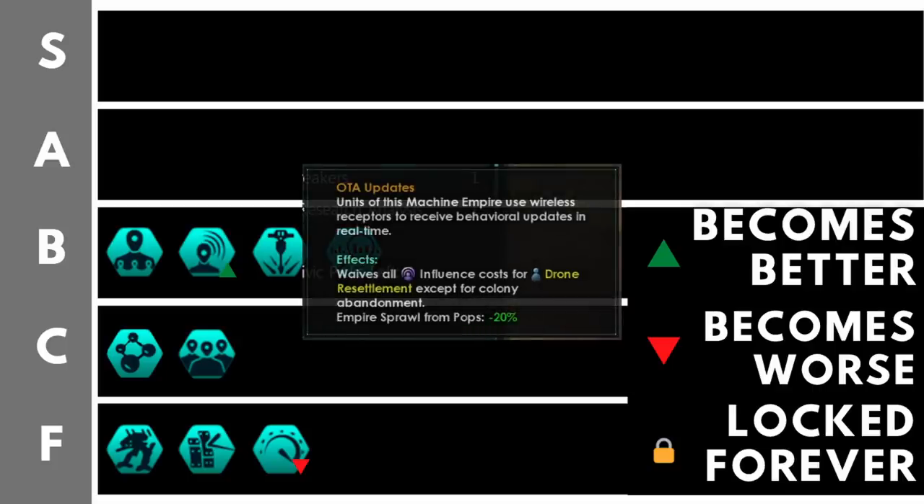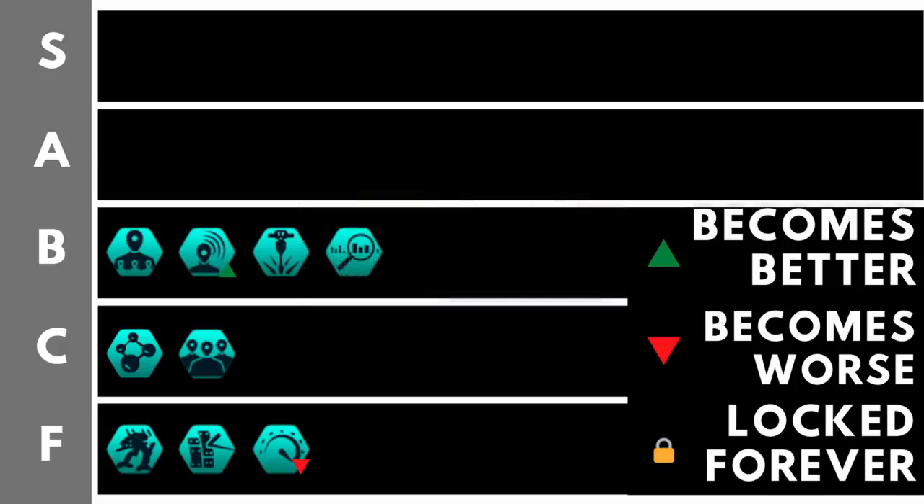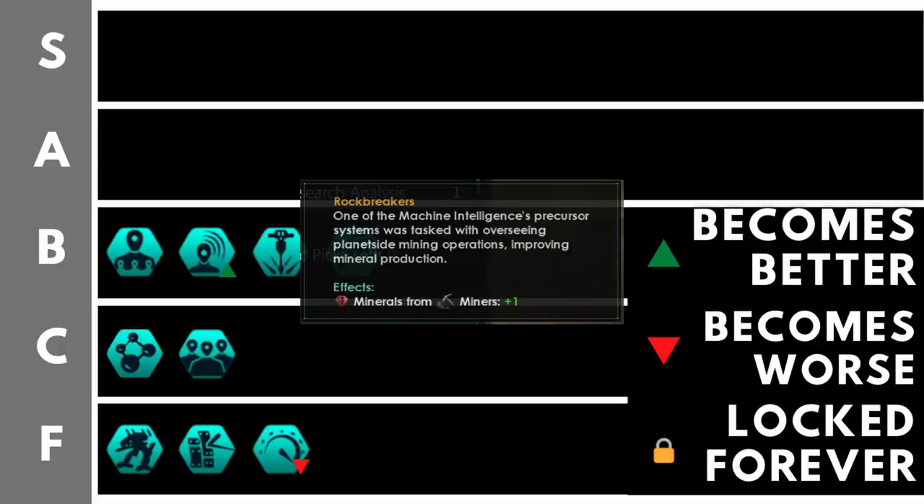OTA Updates has just about sneaked into B Tier due to its ability to combine with another civic. OTA Updates waives resettlement costs for drones. If you conquer other empires with biological pops — as a rogue servitor or regular machine empire — you'll still spend influence resettling those pops, but moving your own drones to conquered worlds is completely free from an influence perspective. The minus 20 empire sprawl from pops is fine but not remarkable.